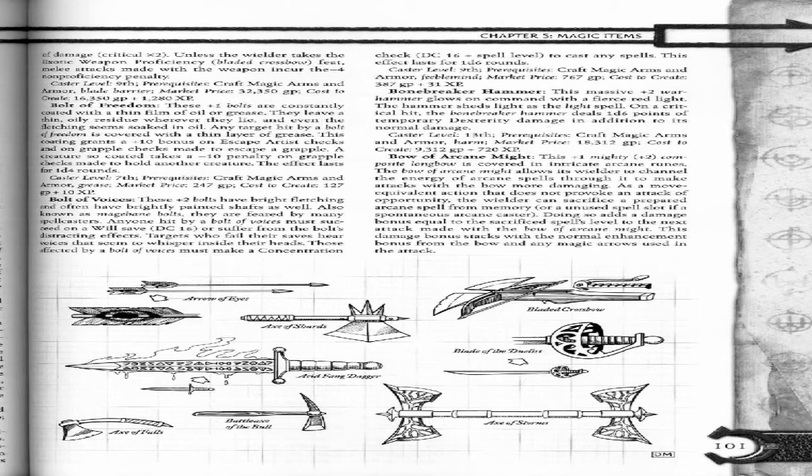Bone Breaker Hammer. This massive plus 2 war hammer glows on command with a fierce red light; the hammer sheds light as the Light spell. On a critical hit, the bone breaker hammer deals 1d6 points of temporary Dexterity damage in addition to its normal damage. Caster level 13. Prerequisites: Craft Magic Arms and Armor. Market price: 18,312 gold pieces. Cost to create: 9,312 gold pieces plus 701 XP.